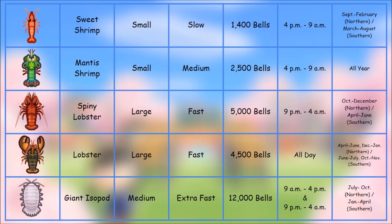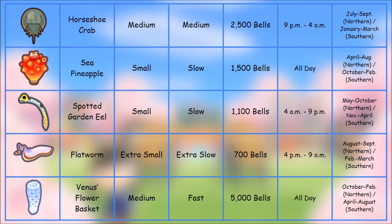Next we jump into some shrimp and lobsters. The lobster was previously catchable with a fishing rod in older Animal Crossing games, but now you have to dive for it — which actually makes more sense. It's available all day long and worth 4,500 bells, though northern hemisphere players can't catch it right now. The mantis shrimp is a cool colorful shrimp that looks great in an aquarium room. The giant isopod is worth 12,000 bells, so keep an eye out for one.